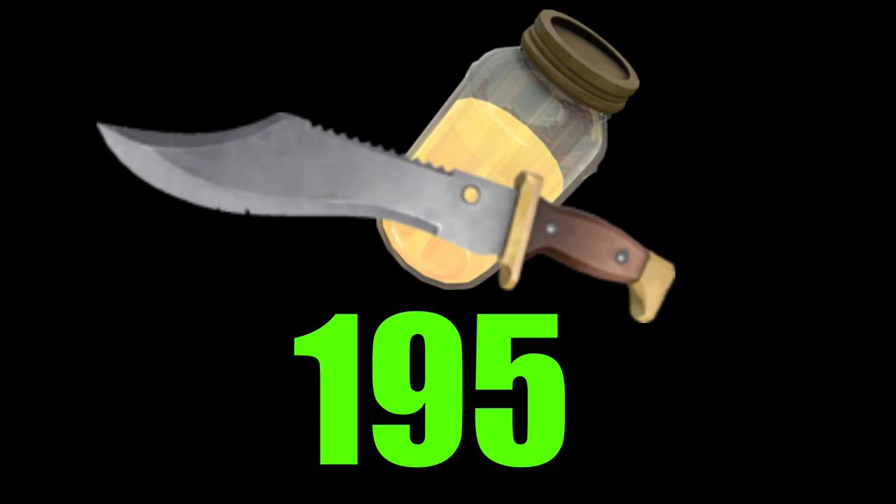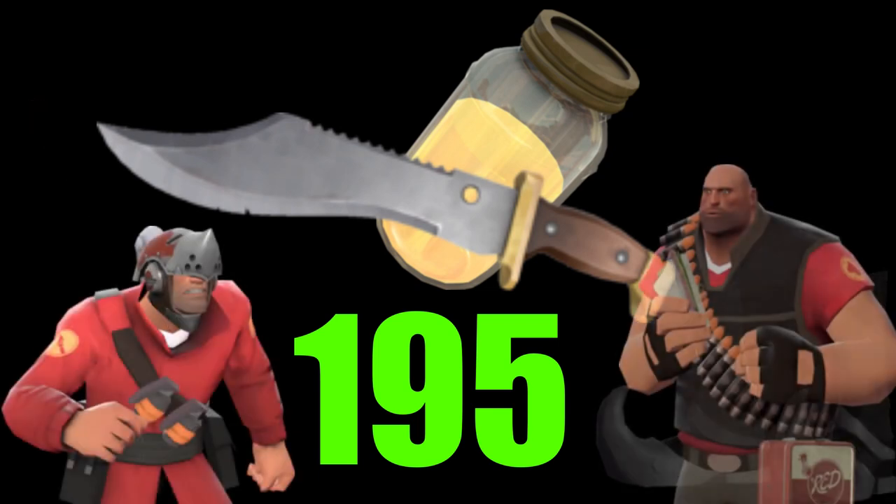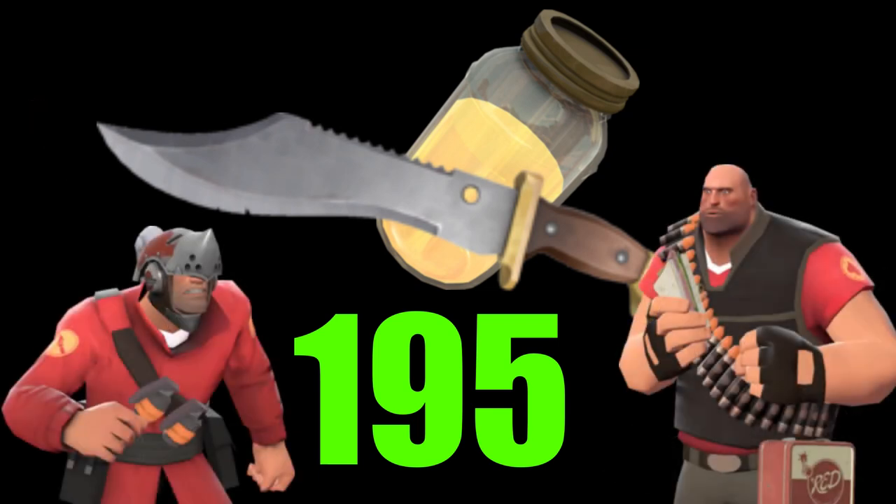For some perspective, if we ignore weapons that increase your maximum health as well as the Medic's overheal, the only classes that can survive a single swing of the Bushwacka while boosted with the effects of Jarate are Soldier and Heavy. And the Soldier is only surviving that by 5 health — so if that Soldier took any damage whatsoever, say from rocket jumping up to the front lines, he's gonna die to this combo anyway.